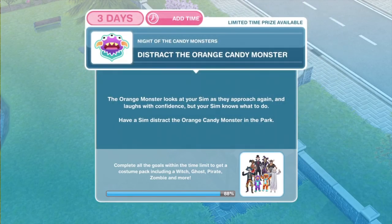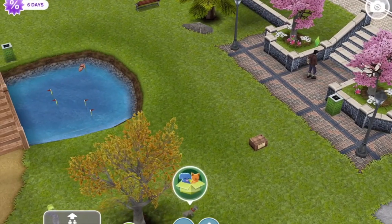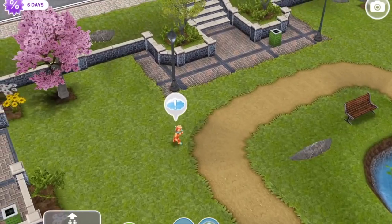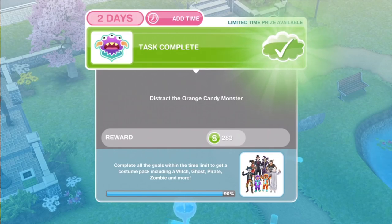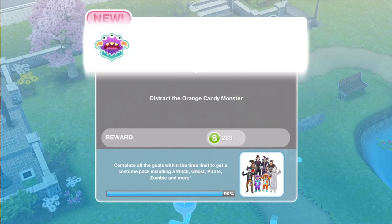Now we need to distract the orange candy monster. The orange monster looks at your sim as they approach again and laughs with confidence, but your sim knows what to do. Have a sim distract the orange candy monster in the park. Here he is — distract for 6 hours and 30 minutes. We have finished distracting the orange candy monster.